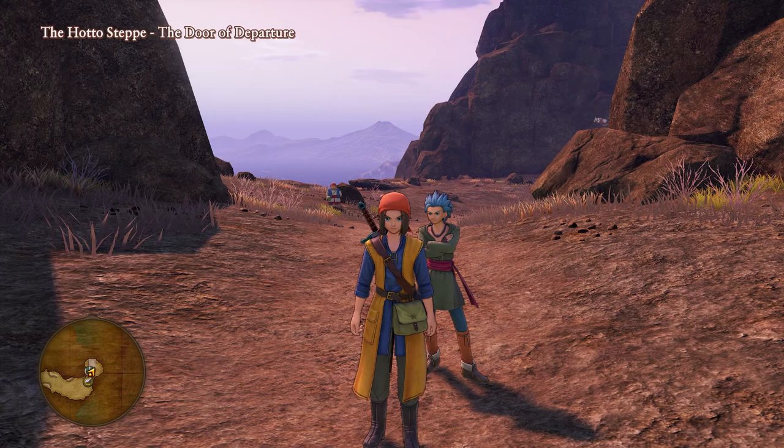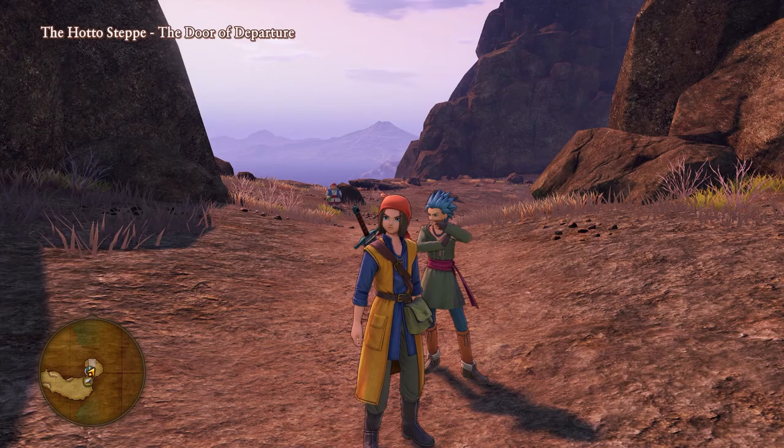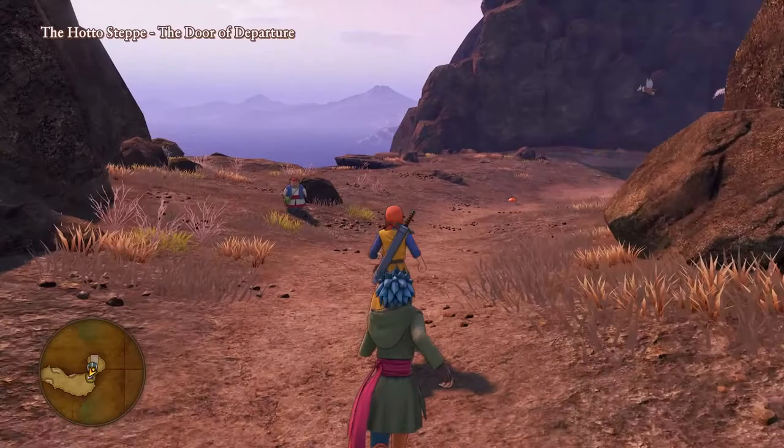All right guys, hello and welcome back to some more Dragon Quest XI. Where we last left off, we got through the Door of Departure and made it to the Hato Steppe. So now we are going to go through this area and see what all we can find.